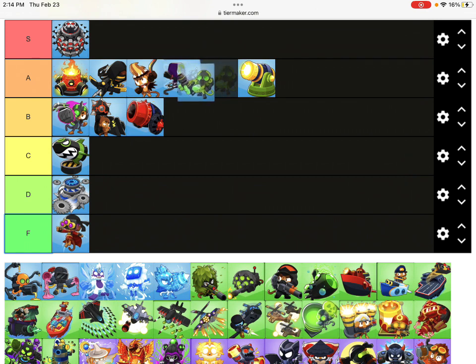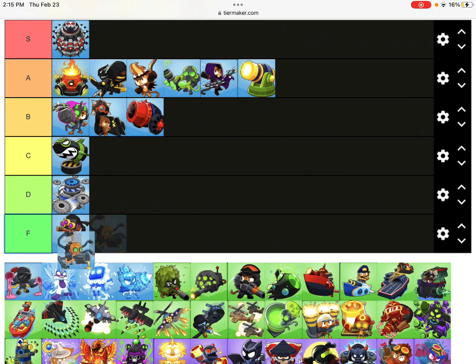Otherwise he'd be lower, but the color scheme really helps. Actually, I think it's on the same level as Glaive Lord. It does a similar purpose. Glue Storm - it's only really good in some situations, but you get to get rid of lead. That's always nice. It de-leads. Oh really? It does! How did you not know that? Fine, B tier.